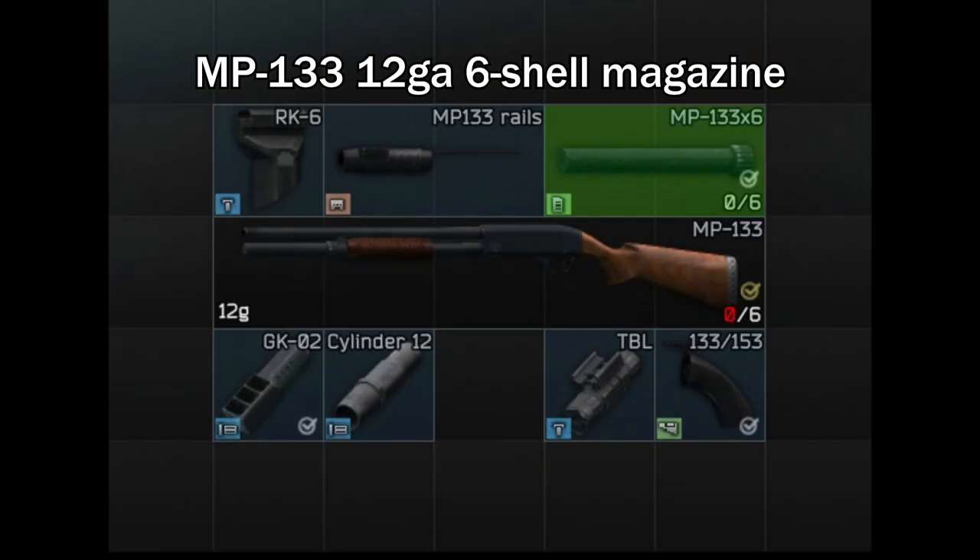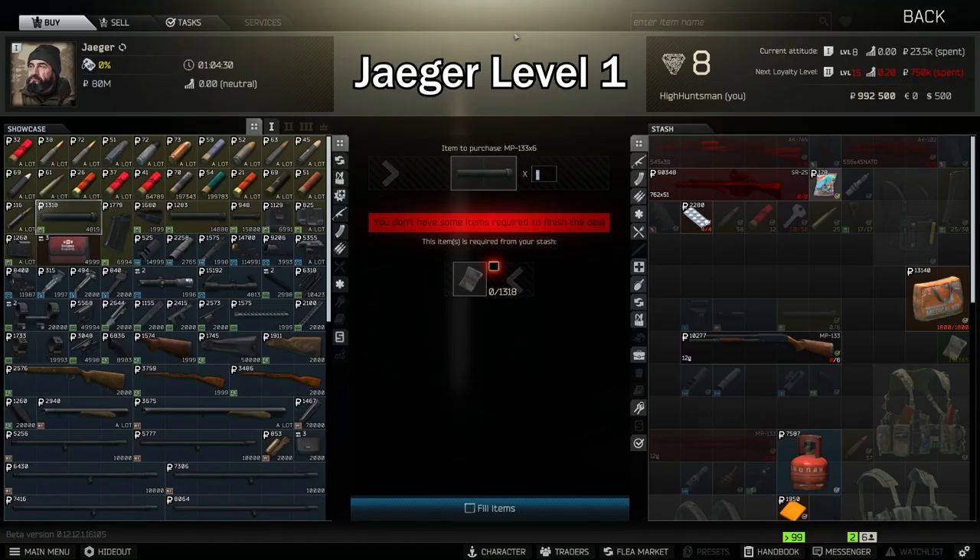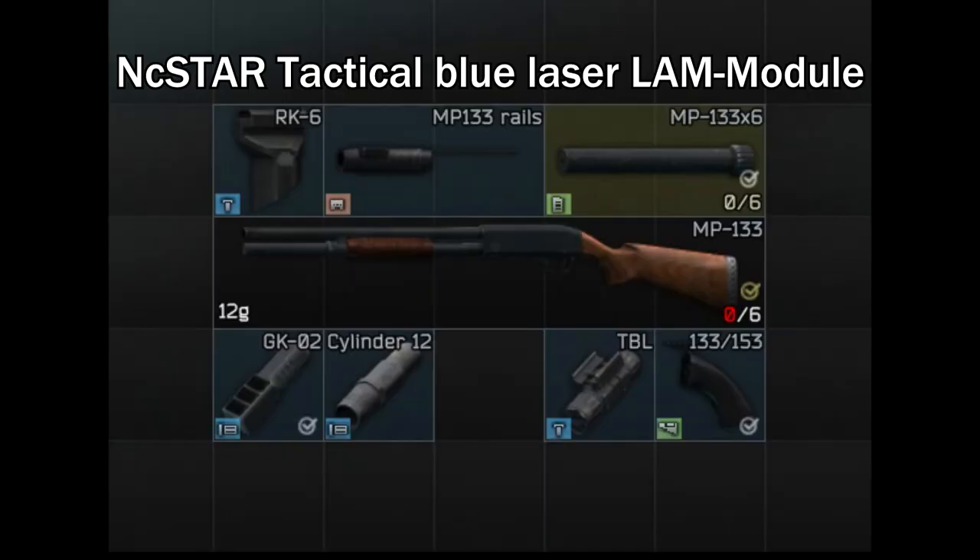Next you'll need the MP-133 12GA 6-shell magazine — ensure that there are no shells inside the magazine. You can get this from Jaeger level 1. Next you'll need the NC-133 tactical blue laser from Skier level 1.